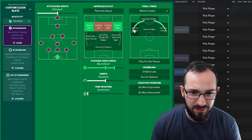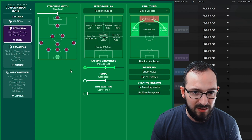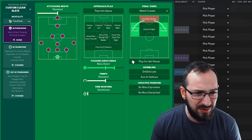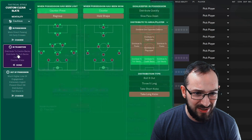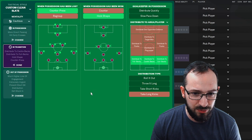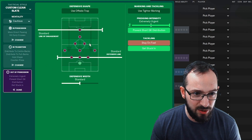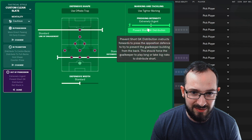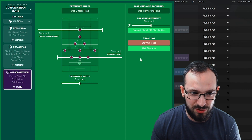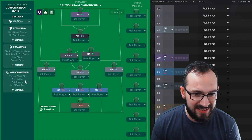Work ball into box — I don't think so. Let's hit early crosses, keep the left and right back back for the defense, pass into space, and play for set pieces. Run at defense — I don't think I can do that against Liverpool. In transition, let's hold our shape and try to get the draw. Out of possession, let's drop this line back a little bit, crowd the midfield. I'll go to standard intensity and see if I can use the offside trap — you never know. Let's see how this tactic goes.